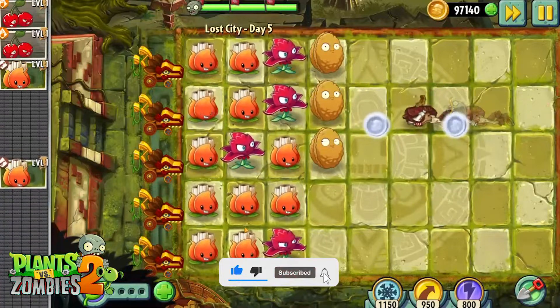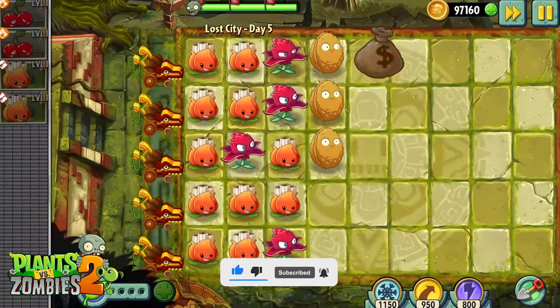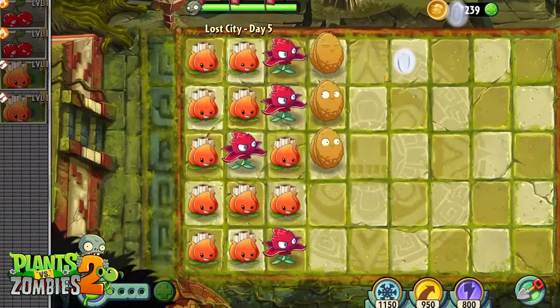Remember, Lost City Day 5 is a relatively straightforward level. With proper plant selection and strategic use of plant food, you should be able to overcome it.